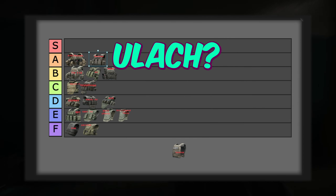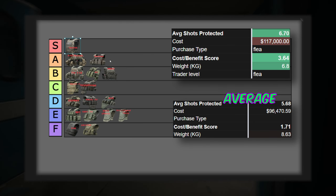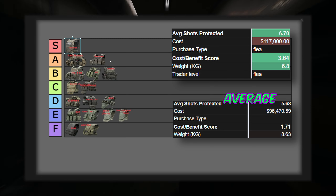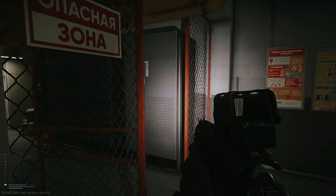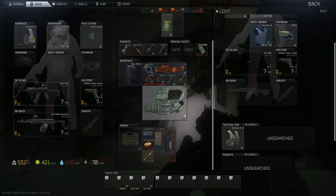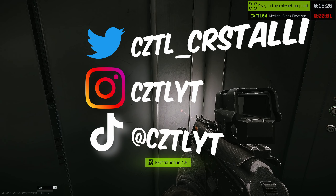And in first place, in every iteration of my model, we have the Trooper. It stops 6.7 bullets on average — the second most out of all the armors. It isn't too expensive at 117,000 on the flea, and it weighs only 6.8 kilograms. It has to be respected as the best class 4 armor until more people use it, or until some of the other class 4 armors come down in price. What do you think of this tier list, and do you think anything should be done to balance these armors? Let me know down below in the comments. If you're curious about the ammo ranking, that's coming up next. If you enjoyed this video, smash the like button, subscribe to be the first notified of my future videos, and CZTL out.